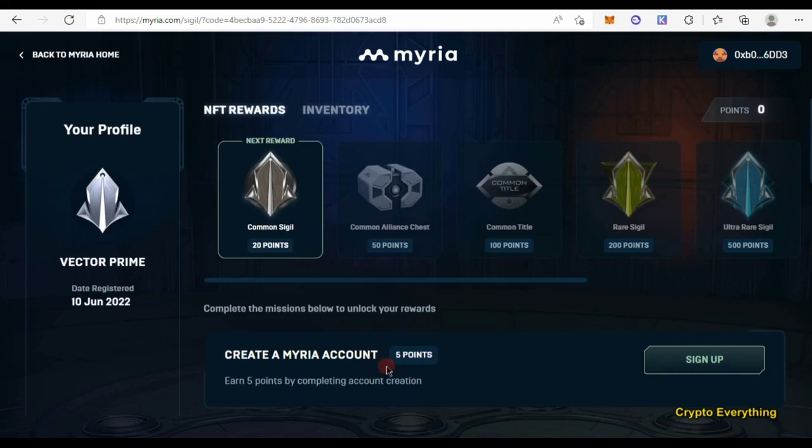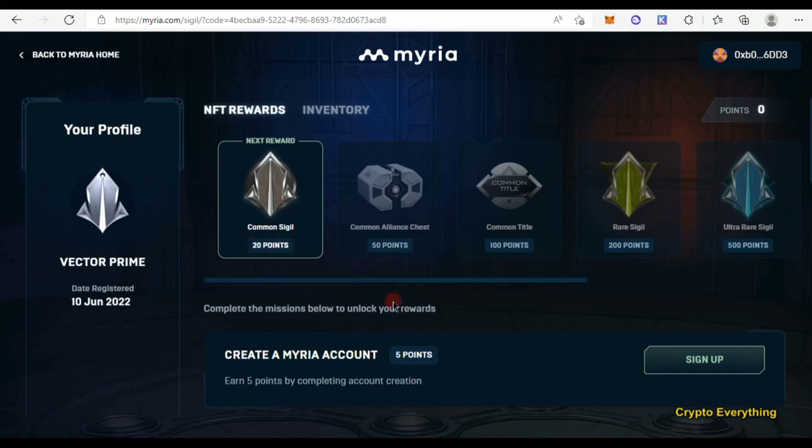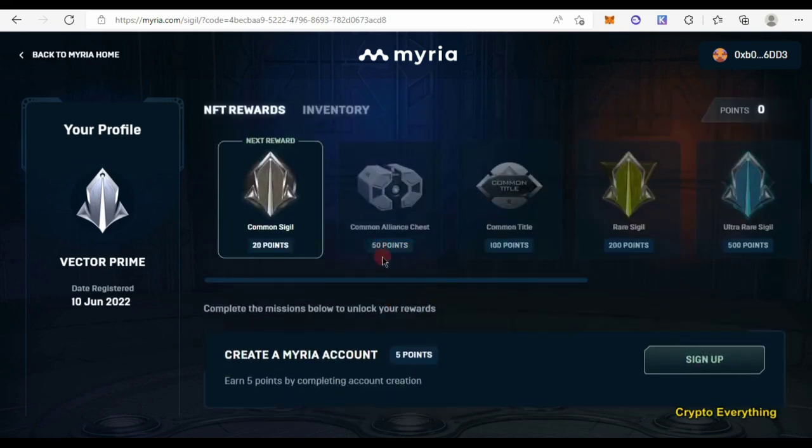Once you have done that you can claim this free NFT, then move to the next tier which is 50 points. Get up to 50 points and you can claim the next rewards at that level.